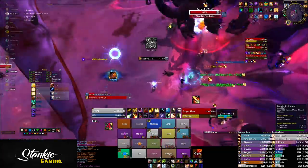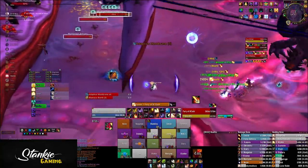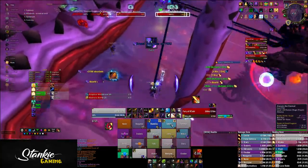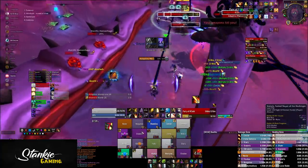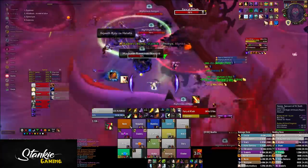Before we go over the fight itself, I want to cover the topic of gateways and the dreaded mouseover macros. For this fight, having an interact with mouseover for the gateways will make things a lot easier. When you use the gateways is pretty set and everyone in the raid will use the gateways at the same time.